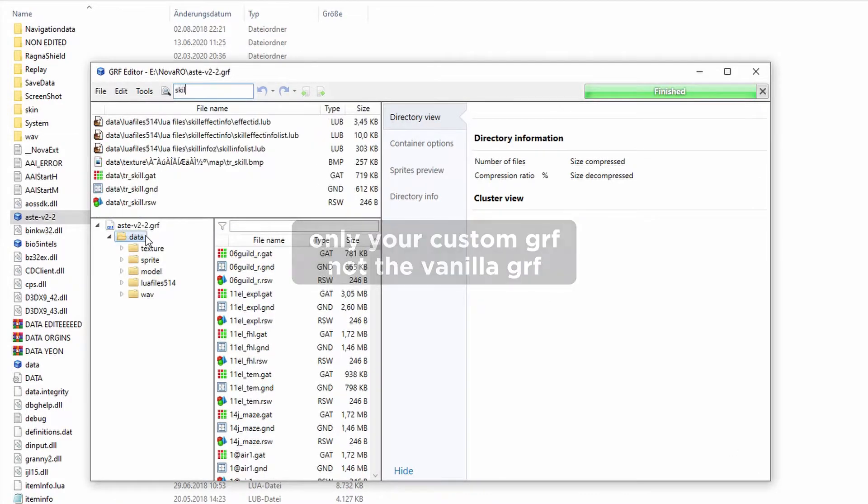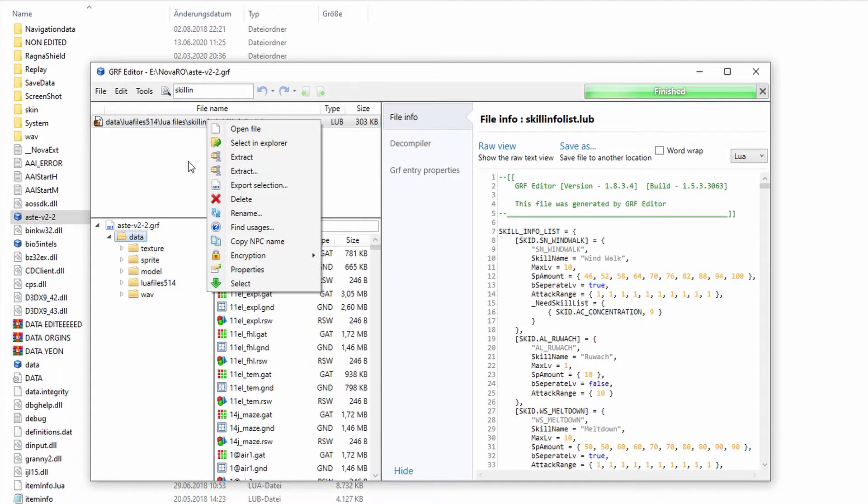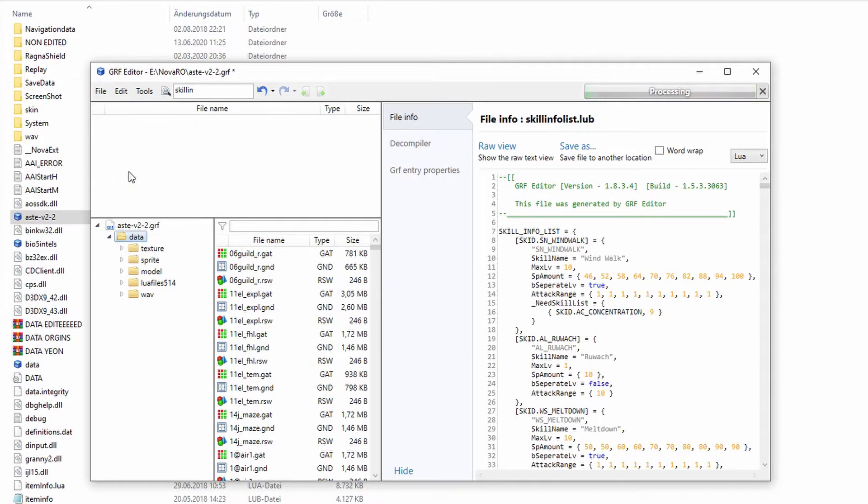Right-click on that and delete it, and after that press save. Now you can play your game normally with your lovely custom GRF.